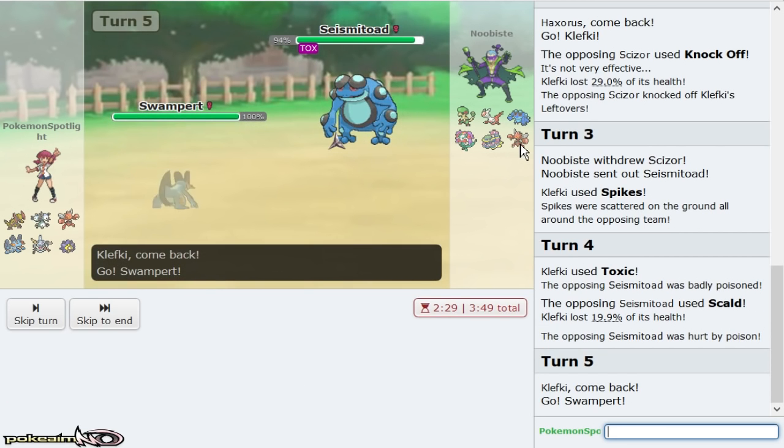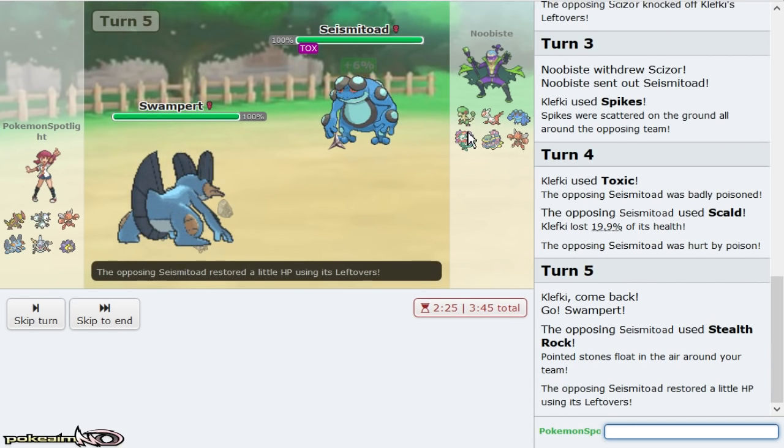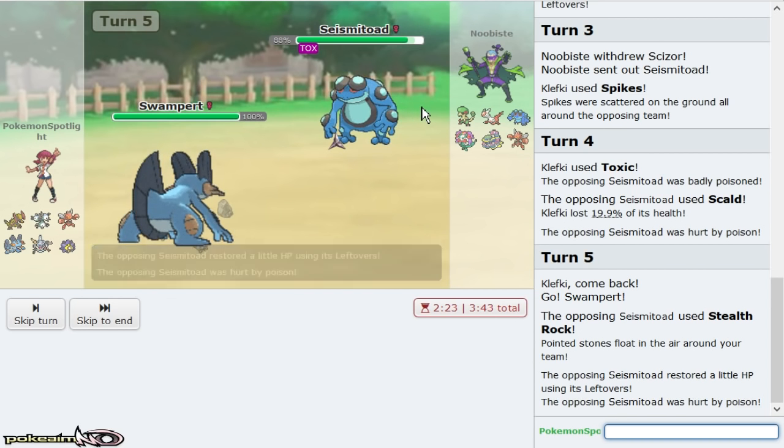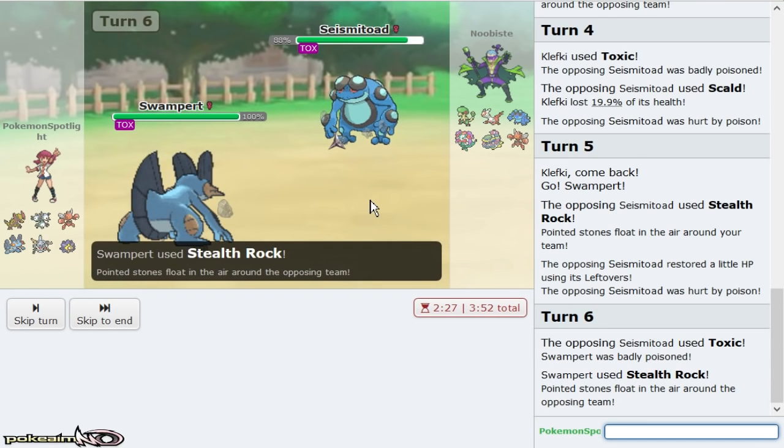Starmie opts to just throw off a Scald immediately — I understand that play because what he's trying to do is obviously burn my Swampert coming in. Toxic doesn't even matter too much because he does have Florges, but it's whatever. Getting up our rocks right here — nice.